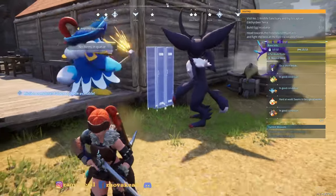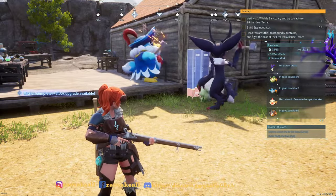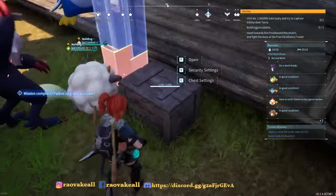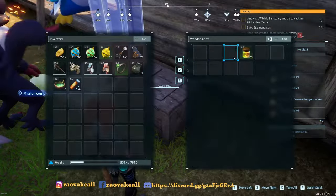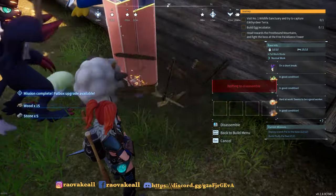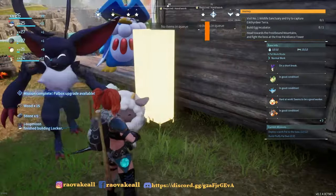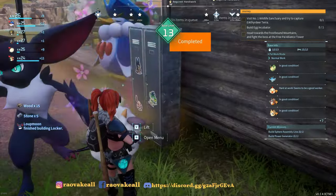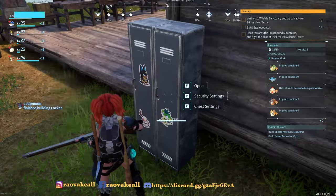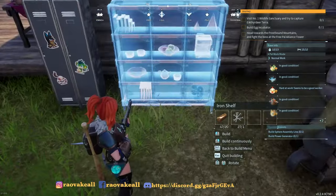I need to make new pal spheres — the green ones, or maybe even the yellow ones. Also, I'm upgrading the base to level 13. Nice. Build sphere assembly line and build power generator.